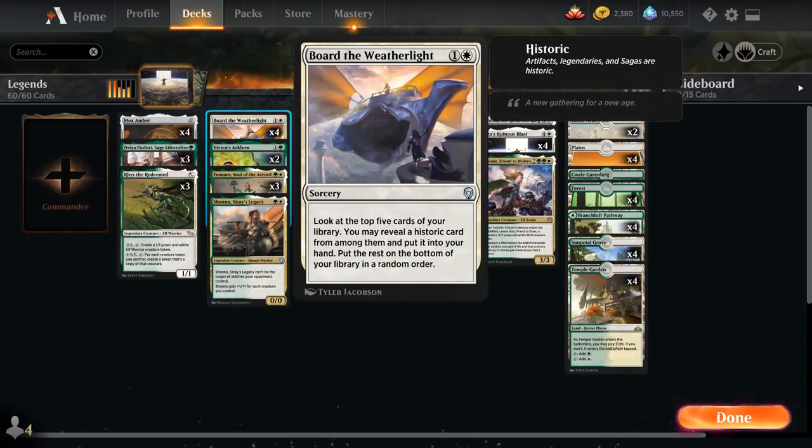At four mana we get to play with Board of Weatherlight, which lets us look at the top five cards of our library and reveal a historic card from among them and put it into our hand. That includes artifacts, legendary cards — both creatures and planeswalkers — as well as legendary sorceries, so this can also help us find Ruinous Blast more consistently.